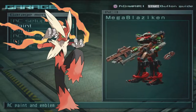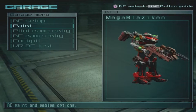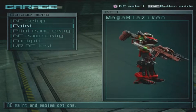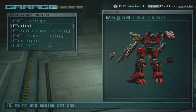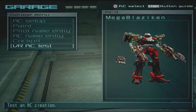So here we have the AC Mega Blaziken. He didn't specify his weapon color, but this is what I had to go with. So we have a machine gun, a flamethrower, the finger, a missile launcher, and a blade. Let's just see how this will perform.